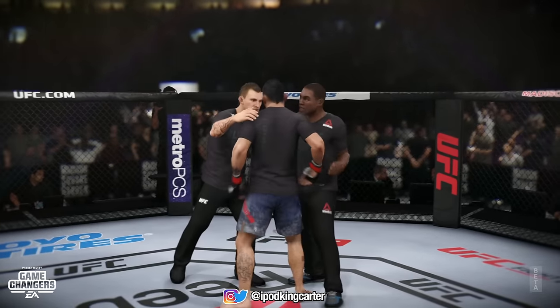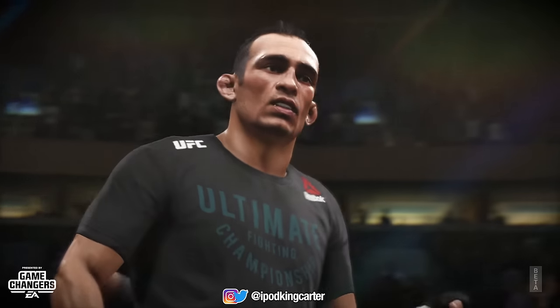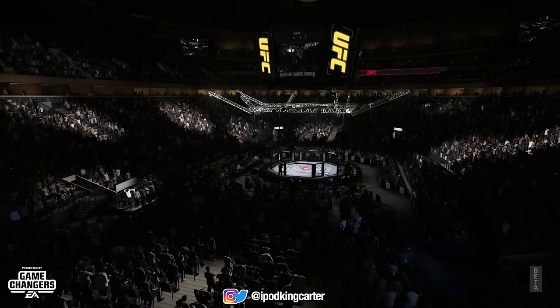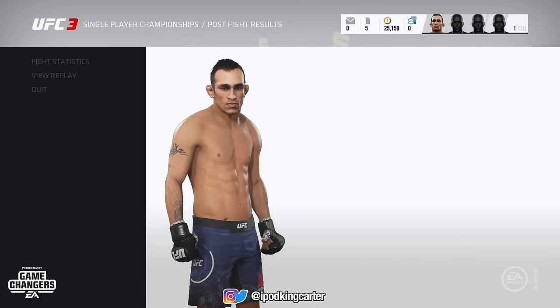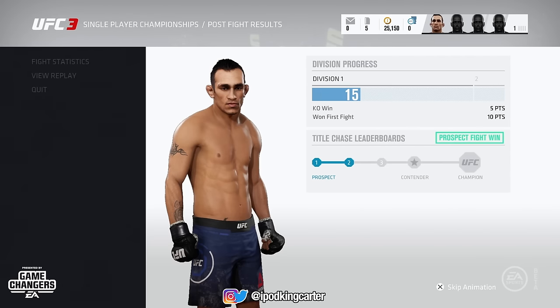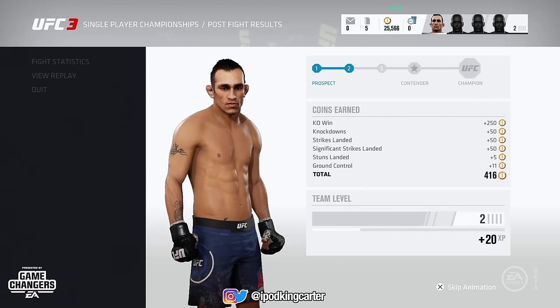If you guys want to see a pack opening for UFC 3 beta, make sure you drop a like on this video and comment below. Tony Ferguson will be my character for the next five matches in Ultimate Team until I probably get a Nick Diaz, a Conor McGregor, or anybody else — just give me a striker, I love strikers. I hope you guys enjoyed this video — I'll see you in the next one. This is IKC signing out, peace.